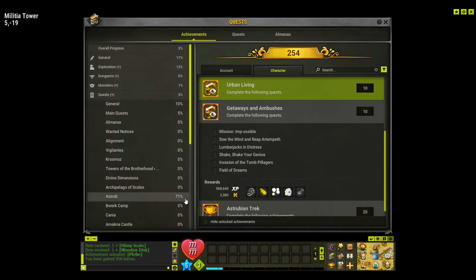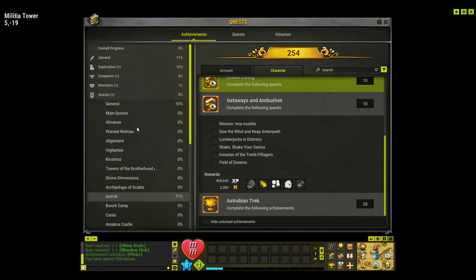Next we're moving on to the Getaways and Ambushes and hopefully getting through that quickly. We're at 71% of the quests in Astrub, and once that's completed we'll move on to other quests. Coming up next will be those quests, so be sure to stick around and watch them.